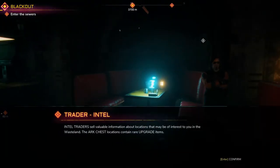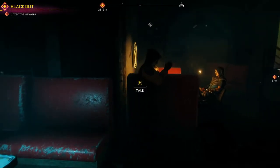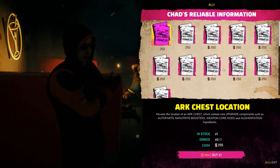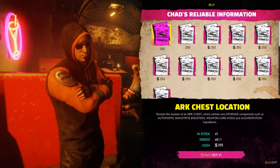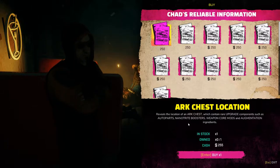I want to check this place out a little bit before we leave. Trader Intel — intel traders sell valuable information about locations that may be of interest to you in the wasteland. Arc chest locations contain rare upgrade items. I know that look — I can help, just ask. Step closer, let me stare right into your soul. I know what you want — you want intel and data, lowdown dirt, chapter and verse. Chad Monroe can deliver, but it'll cost you. I'm looking for intel.